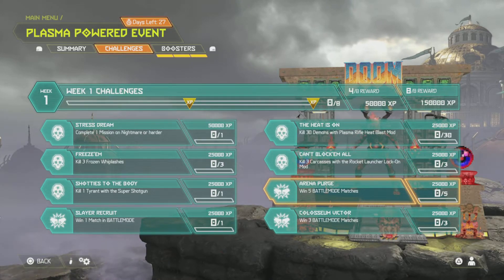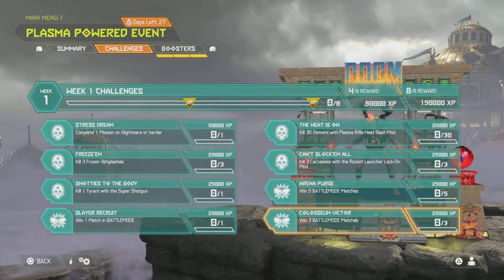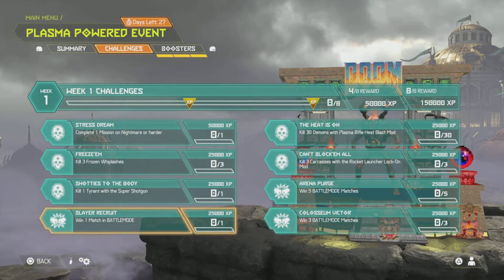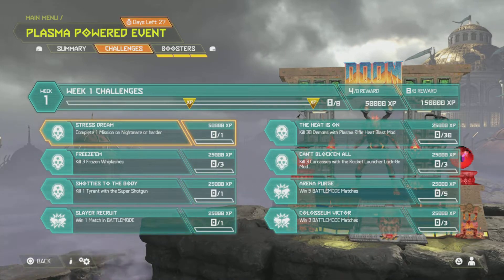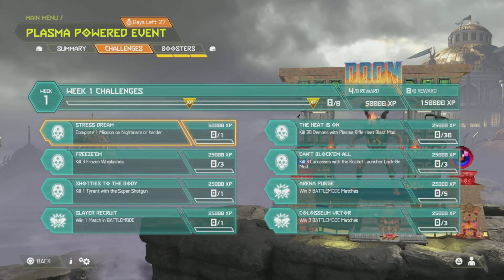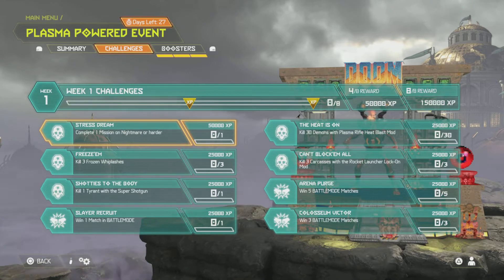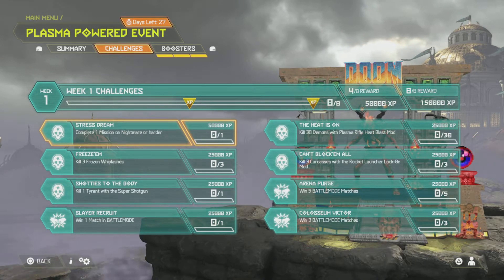Can't Block Them All: kill three Carcasses with the Rocket Launcher Lock-On mod - 25,000 XP. Arena Purge: win five Battle Mode matches - another 25,000 XP. Coliseum Victor: win three Battle Mode matches - another 25,000 XP. Now if we get four out of the eight, we get 50,000 XP on top of all the XP we already got. If we do all eight, it's 150,000 XP on top of everything.